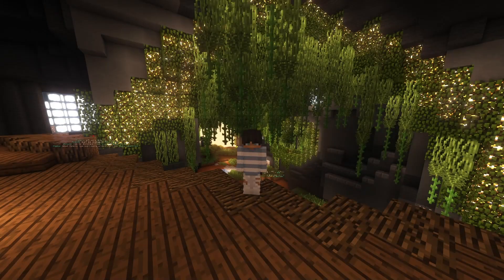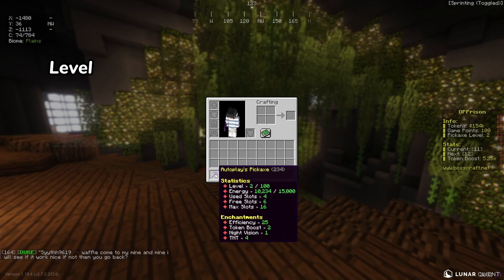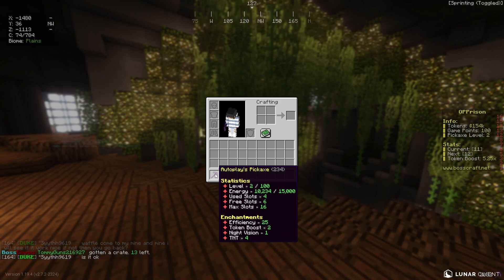You start the server with a pickaxe that has summon chance. You have your level from 1 to 100, your energy, and your enchant slots. You have a maximum number of enchant slots, and every time you level up, the enchant slots are increased.